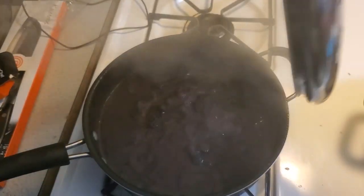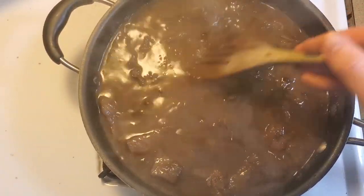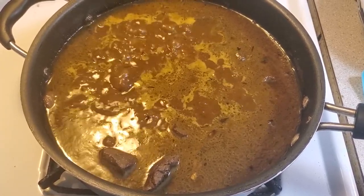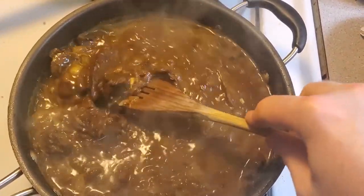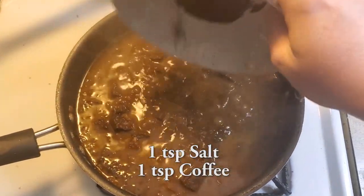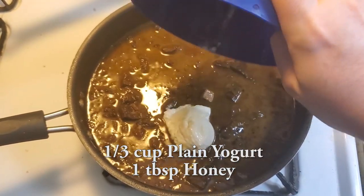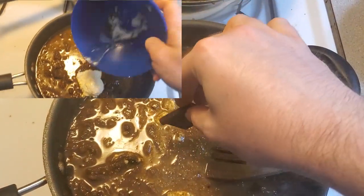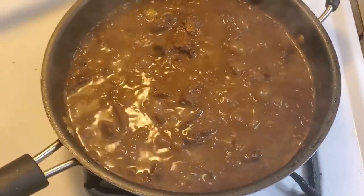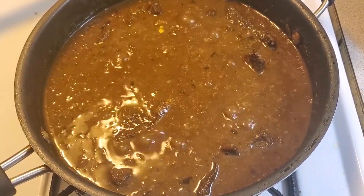Now it's time to put them together. Pluck out the bay leaf from your meat mixture, then add everything from both pans together and mix. Let it bubble away for a few minutes to reduce some of the water — though we're going to reduce it far more later. For the final additions: throw in your 1 teaspoon of salt, 1 teaspoon of coffee, 1 tablespoon of Worcestershire sauce, your broth bouillon, 1/3 cup plain yogurt, 1 tablespoon of honey, and your square of dark chocolate. After mixing it all together it's still pretty liquidy, so set it to around medium heat and let it bubble away until it reduces.